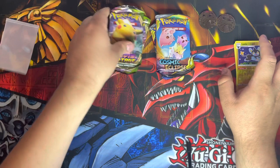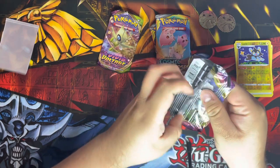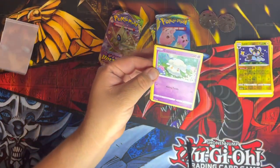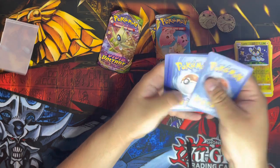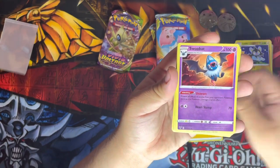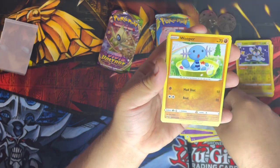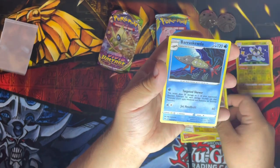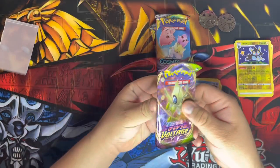Now moving on to Vivid Voltage — I did a Vivid Voltage booster pack opening not too long ago so it feels fresh opening it again. Here's your code card. One, two, three, four. Electric Energy, Laundret, Swoobat, Rotom, Cottonee, Glimmet, Meowth, Wooper, Charmander, Taillou, a reverse holo Tyrannitar, and for the rare — a non-holo Barraskewda. I think this is the first time I've pulled a Barraskewda — I don't have this one in my Vivid Voltage binder.